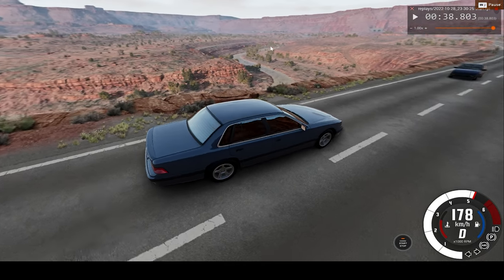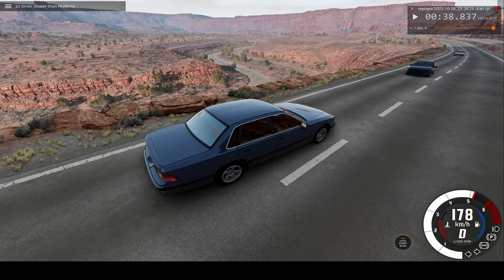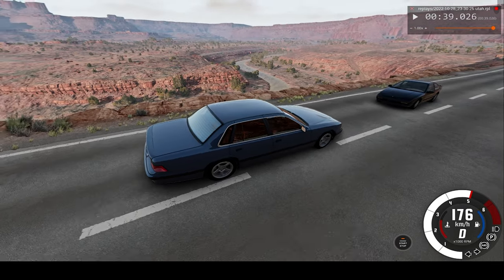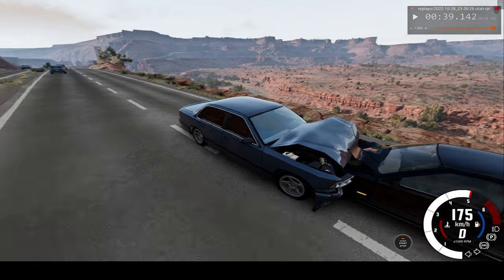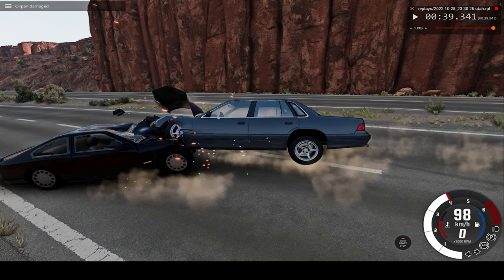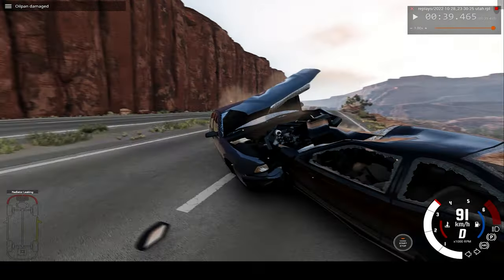Looks like we are about to crash here, so now I will switch to 32 times slower than regular speed. Unfortunately it is in the shadow but you still should see properly. You can see how the metal is crumbling on our car — our front tire went right through the driver's seat, right through the windscreen.